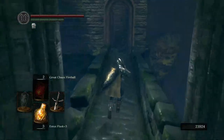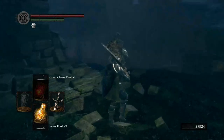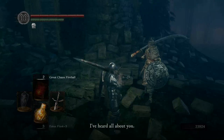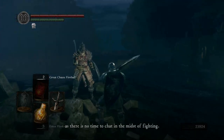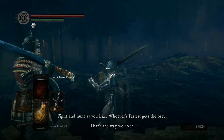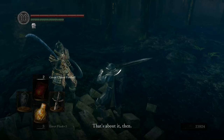The reason I'm coming back here and not just using the homeward bone is because once you join the Forest Hunters, right out here we're going to say hello to Shiva of the East — wearing the Eastern set. That's his ninja bodyguard over there. You can try to talk to him first, just stay calm. Let's see what he has to say. I've heard all about you. I'm Shiva of the East, Captain of the Brigade. Let's teach you the clan basics now, as there's no time to chat in the midst of fighting.